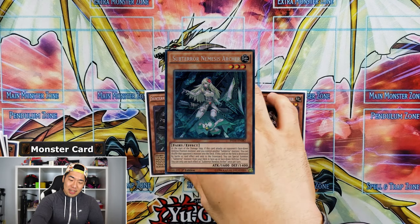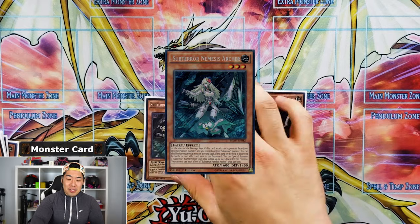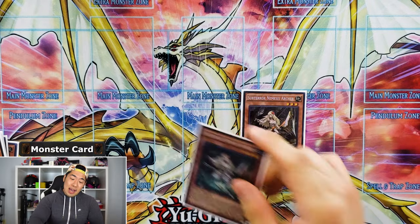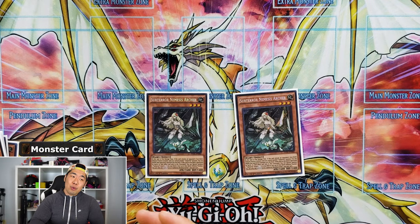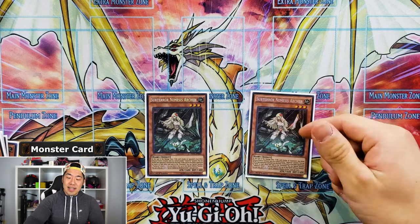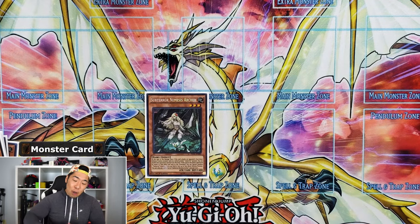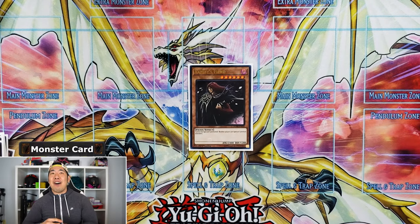I use one Archer when I don't have a way to get into Subterror Guru — I'll just normal summon it, attack into anything, let it die, and special summon the Guru. The second Archer I use in tandem with Guru: I activate Guru's quick effect to flip my opponent's monster face-down, enter battle phase, and attack into it with Nemesis Archer to banish that card. It's a spicy play.